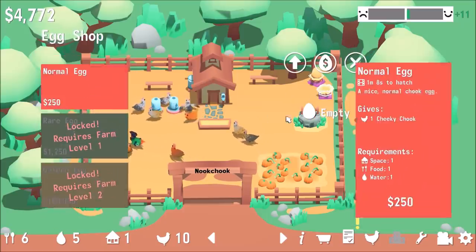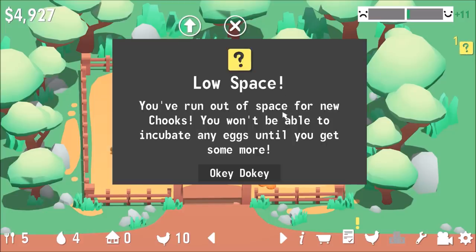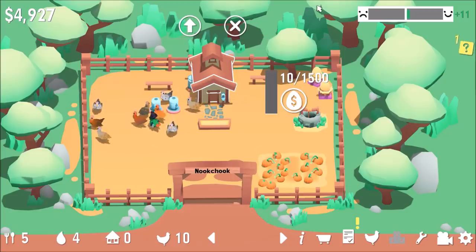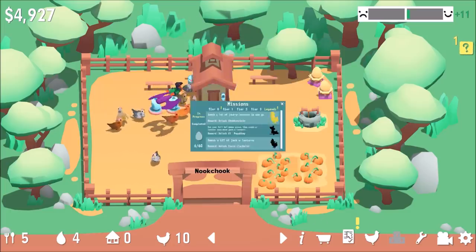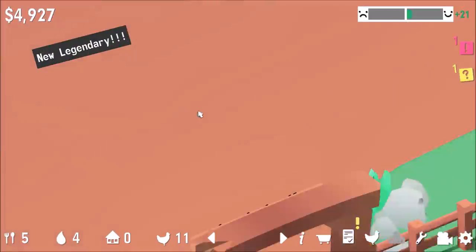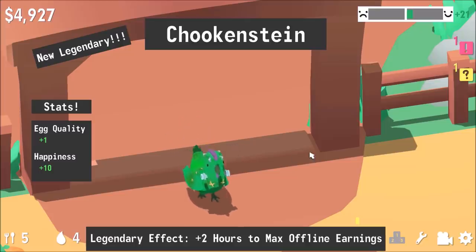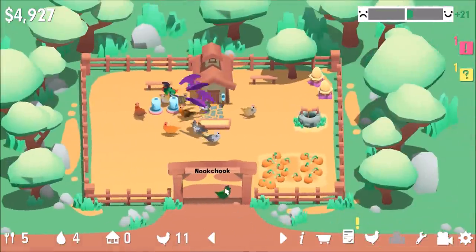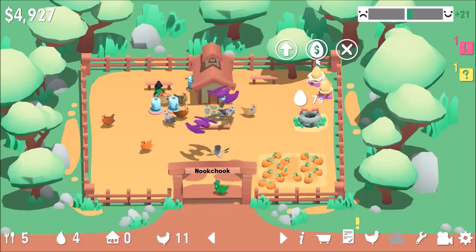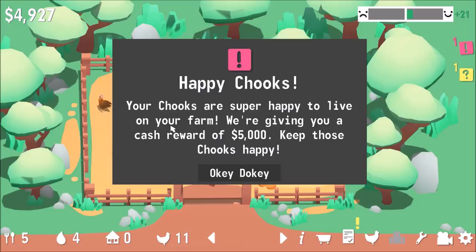How do we get fancy chickens? Low space — run out of space for new chickens, won't be able to incubate any eggs until we get more space. Smash a lot of jack-o-lanterns in one go for Chicken Stein. Plus two hours. The chickens are super happy to live on this farm and are giving us an extra $5,000 to keep them.